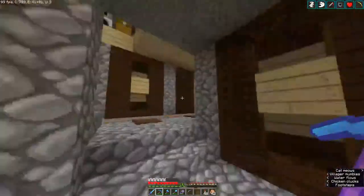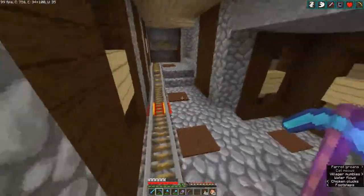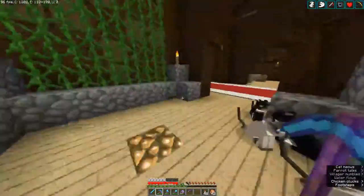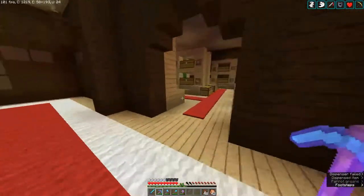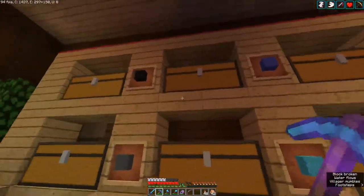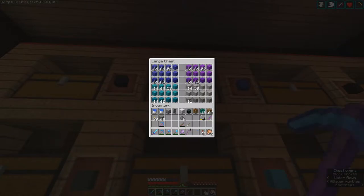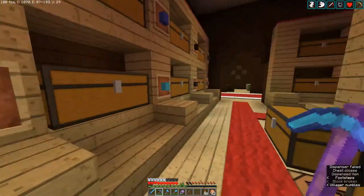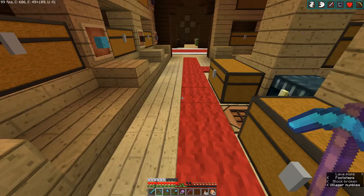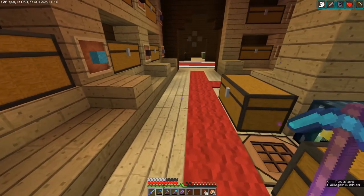I'll just quickly whizz these back up to my storage room. Light grey goes up here - light grey concrete, there you go. So yeah, this is how I managed to convert all of the concrete powder into the various concrete blocks and they're all now ready to go. Back over to the Ocelot Sanctuary.